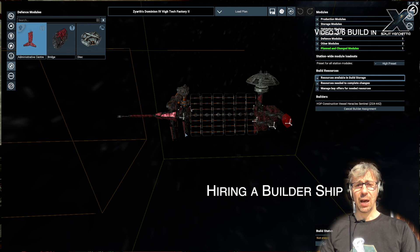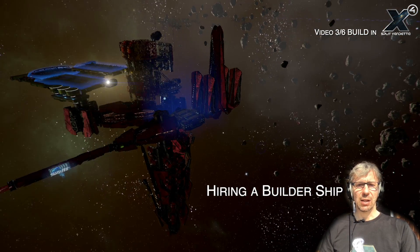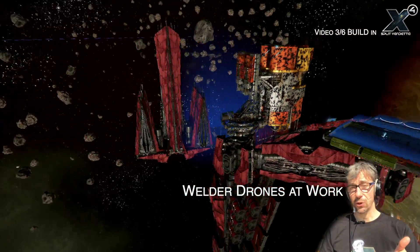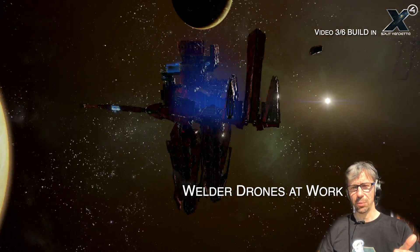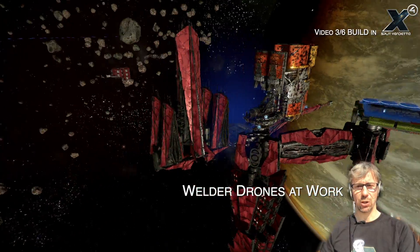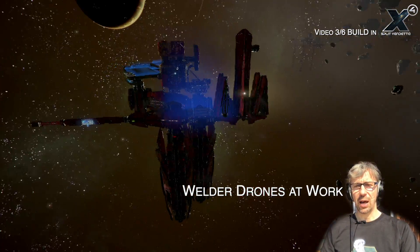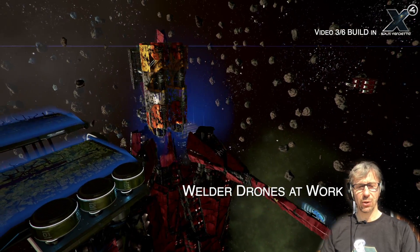The builder ship will stay there as long as you give it something to do. After a while it might go away again, but you can later hire another one. Once the resources are there, your plan makes sense, and the builder ship is available, construction automatically begins and you can see the welding drones buzzing around your station. You can watch it being built, or you can just let it sit there and this happens in the background while you play missions or do other things.